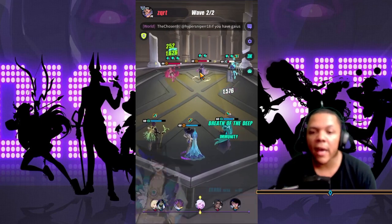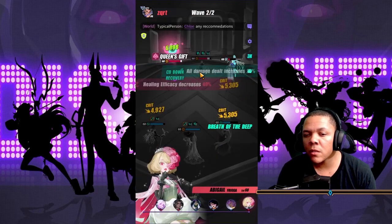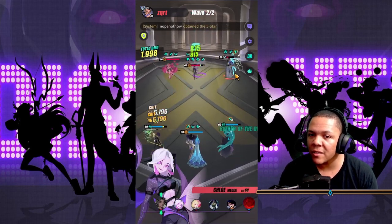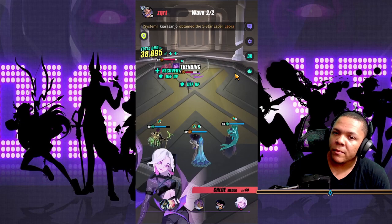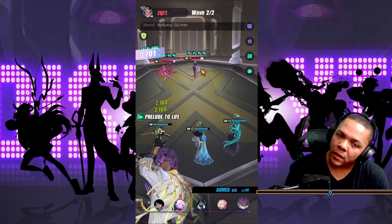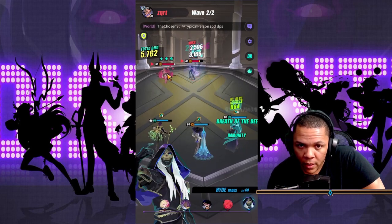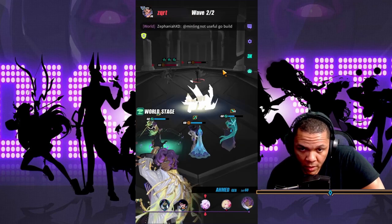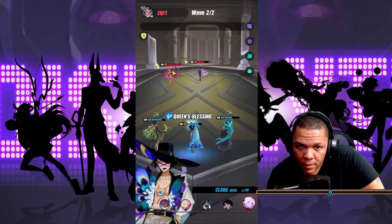We've got a little bit of immunity there. What's good is that Ahmed and Clara are healing my Hades. Normally people build Hades a little tanky, but I built him with full attack because his stacks make him stronger and tankier. As long as I have healers around him he's gonna stay alive. I'm gonna hit the S3 and nuke him - he's gonna die.